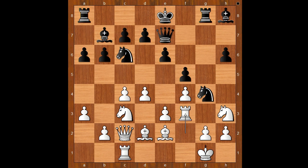Knight to g4, attacking the rook. Rook to f3. Black to move. What would you do? Knight takes on d4 — doesn't look too bad, does it? Steinitz played queen to h4. Bishop to e1, attacking the queen. Queen to h5. d5 — this move was waiting to be played.